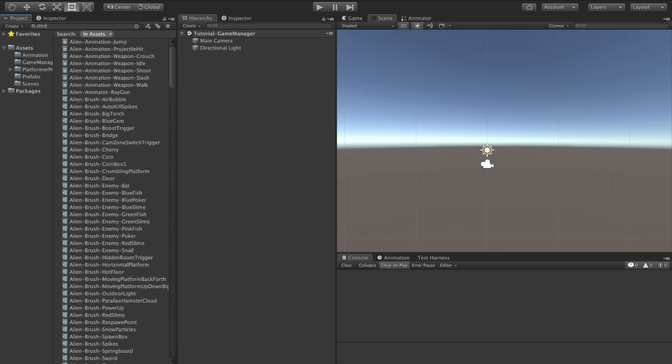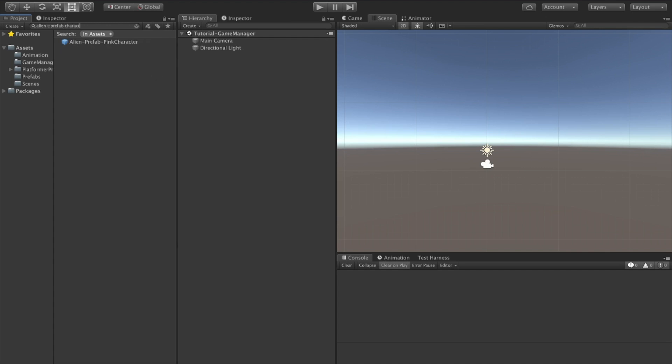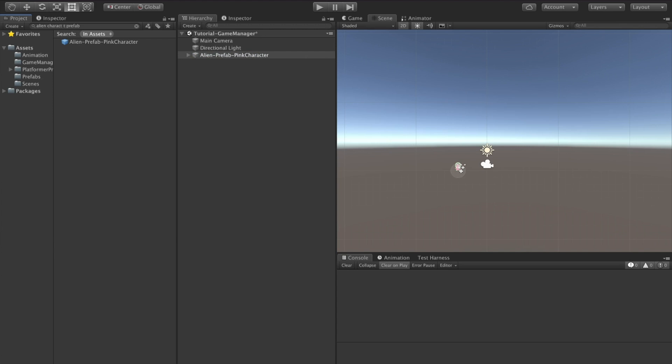Let's find the alien prefab and drop it in our scene. Let's break the prefab connection and do a couple of things. First we're going to take this input out of the character.